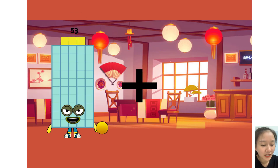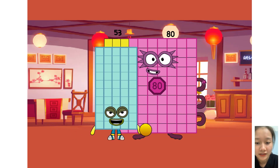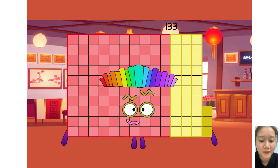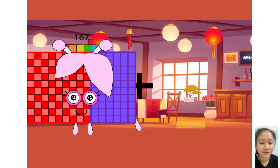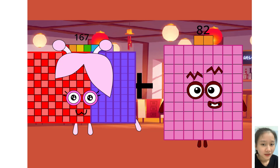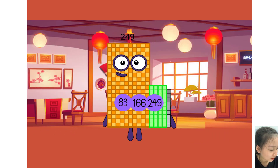53 plus 52. 80 equals 133. Very good solve. New question. 167 plus 82 equals 249.